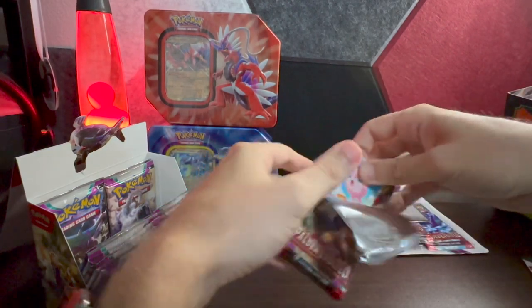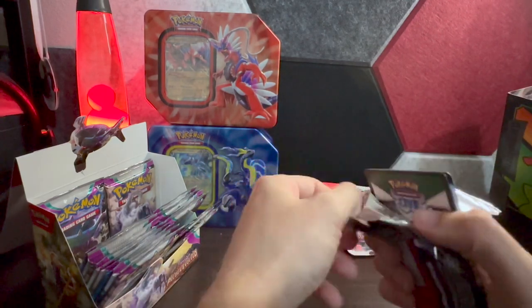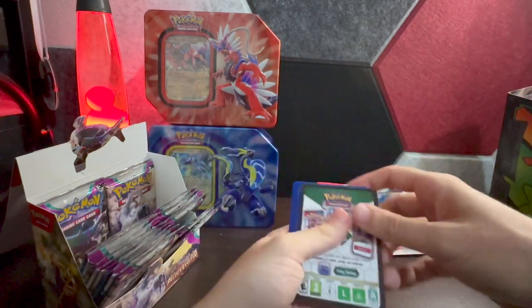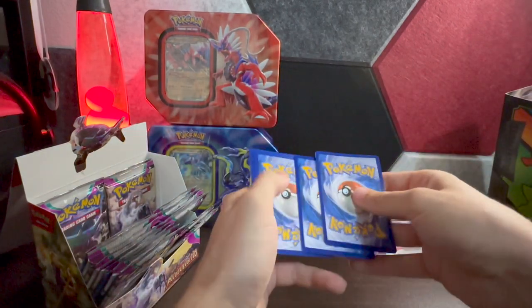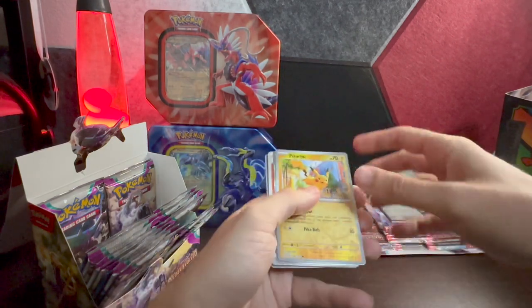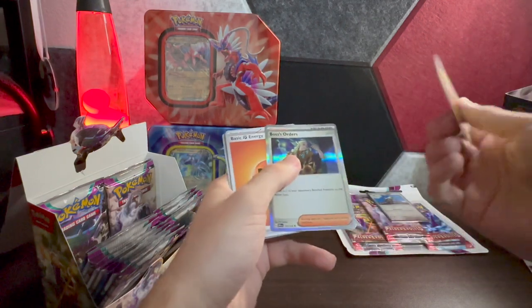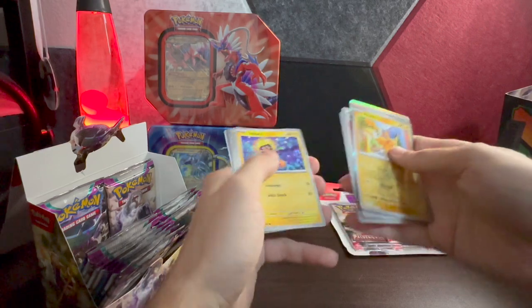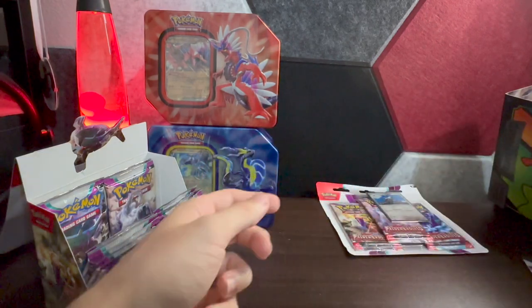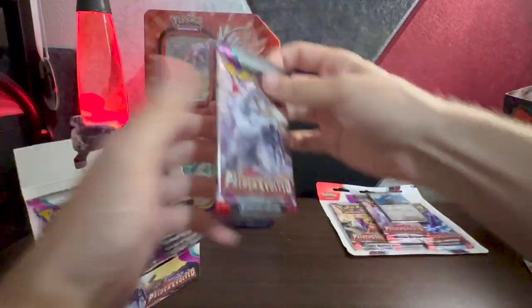Starting with Jigglypuff on top — that's got to be lucky. I once wrote a book about how Jigglypuff saves the day, maybe that'll make an appearance on this channel. We got the reverse holo Pikachu, the full holo Boss's Orders, basic energy, Jigglypuff — nothing else too crazy in there. Jigglypuff did not save the day today, bummer.